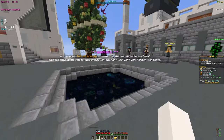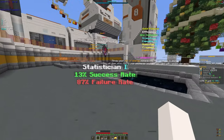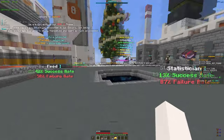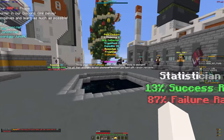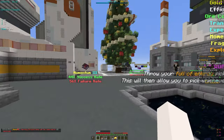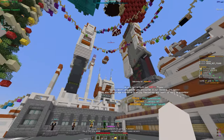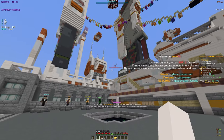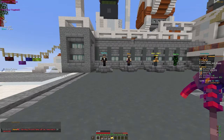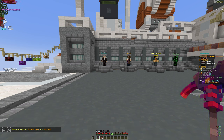I'm back at spawn and my pickaxe has some energy in it, so let's end the video with a quick enchant. We have statistician, feed, momentum 3 — okay, momentum 3 is not terrible. The other options are ore collector, reinforce, and shard finder. We're going to go with momentum 3 since it'll help us mine faster and level up.